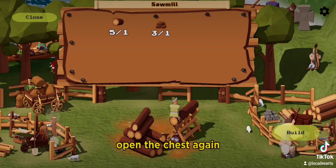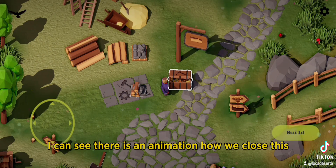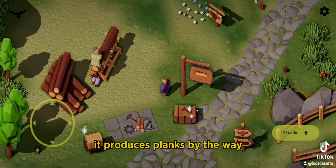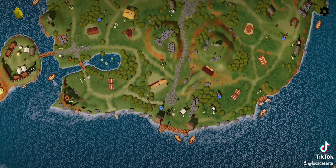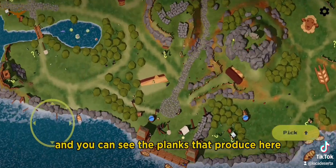Open the chest again, press the open button, and press build. You can see there is an animation of how it closes, and it produces planks. By the way, if you press the eagle button in the top left corner, you can switch to bird's eye view, and you can see the planks from upper view here.